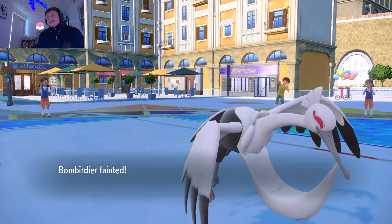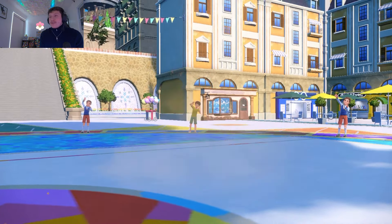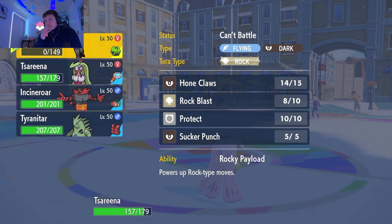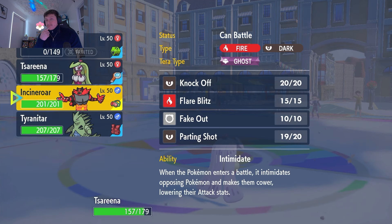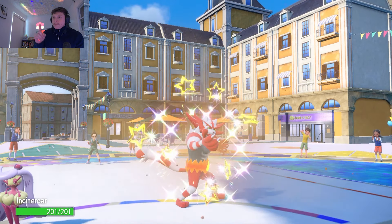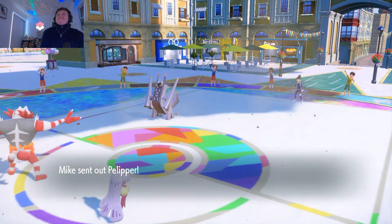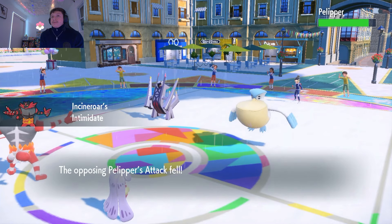Let's go Tsareena! Power Whip getting rid of this Palafin — now it's a 3v2, we should have full weather control right here. I'm going to center my Tyranitar just because I don't know the speed between Pelipper and Archaludon. My Tyranitar should be slower but just in case their Palafin is slower I don't want them to get full weather control — because it's going to be Archaludon. They do have Terastallization here, rain is going to come out, and Intimidate is not going to mean anything.